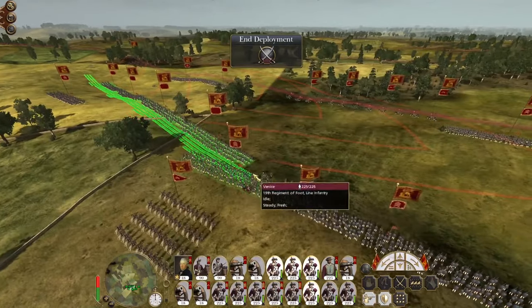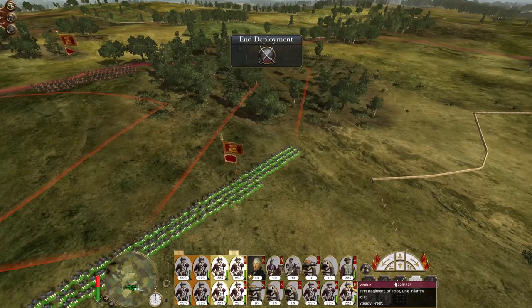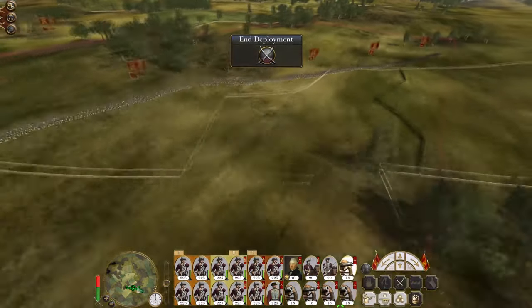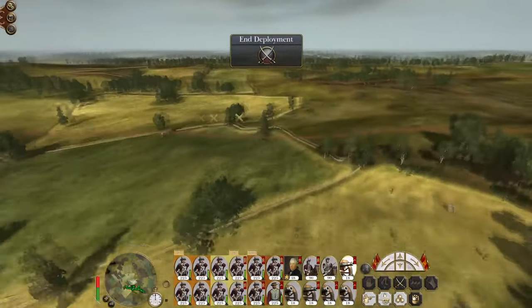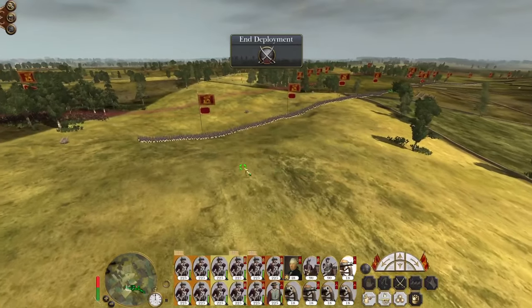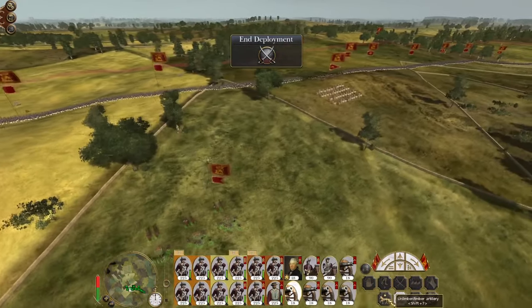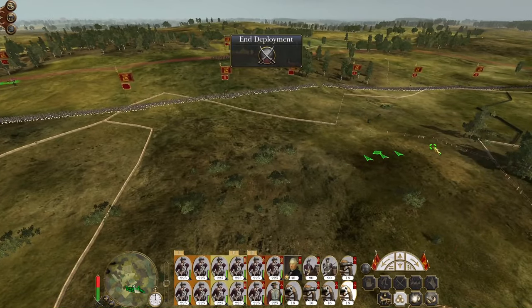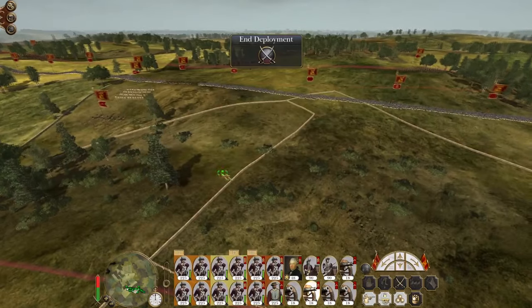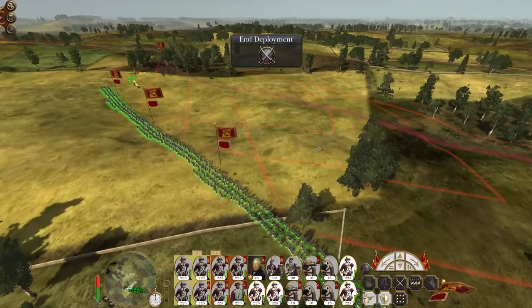We've got a foreign infantry unit — counting one, two, three, four. I might keep one unit out of the line just to give us a bit of support behind it. I think we'd rather be up here but we're not advancing toward the enemy. This artillery piece may have to sit back on this relatively higher ground. Other than that, let's spread out our howitzers. Not ideal — not ideal at all — but with two enemy stacks on the field you can't really go on the offensive. Our line's pretty good. Heavy cavalry, light cavalry, general.